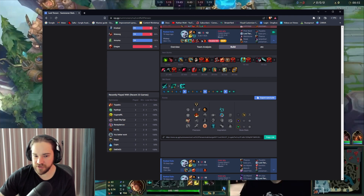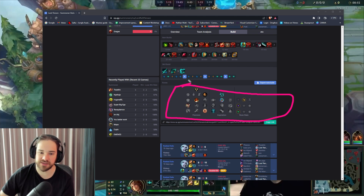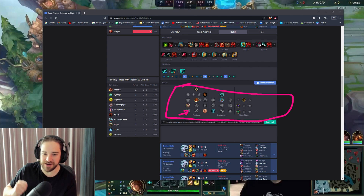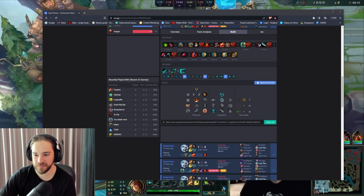Skill order: max Q first, then E, then W last — very simple and standard. Do you switch runes at all? For the most part no — just run these runes every game unless they have a lot of CC, in which case you can switch to Tenacity. On the Last Stand versus Coup de Grace question: Last Stand gives more value over time across 10 games. If you're building full damage and no defensive items then Coup de Grace might be better, but I don't think overthinking that is worth your time.